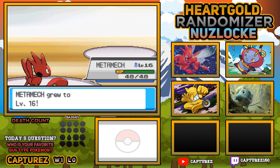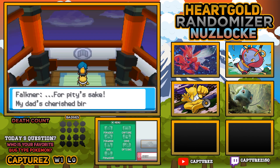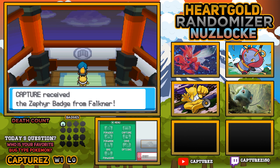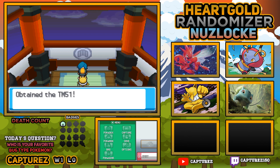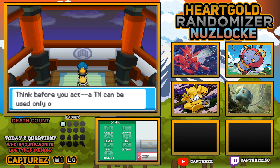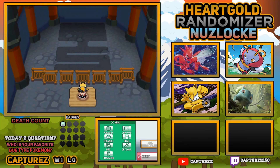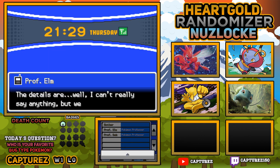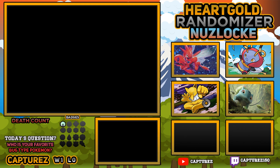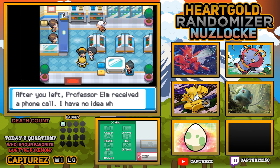We have received our first badge - we've done it! We're off to a flying start. From the disappointment in last episode to the comeback we've had this episode, I'm super happy with the encounters we were able to get. We will save. Professor Elm is calling us - he's telling me he has discovered something and wants us to take care of the egg. We're going to pick up that egg right now from Professor Elm's aid. Yes, we would like to take care of the egg. Hopefully the egg is actually something good too.